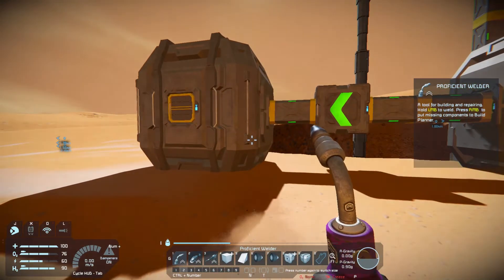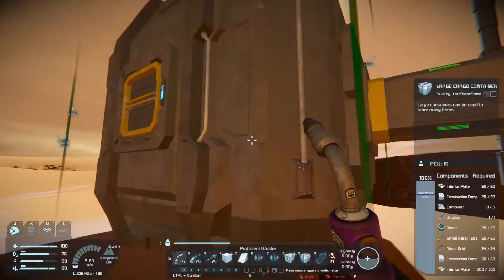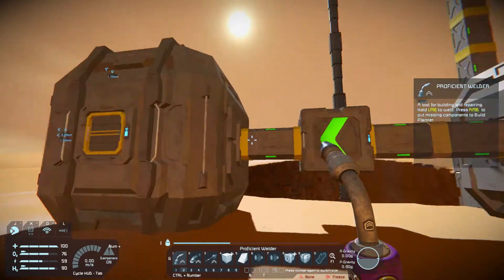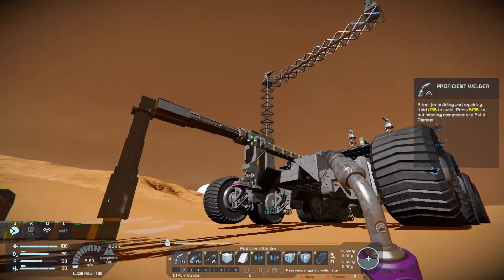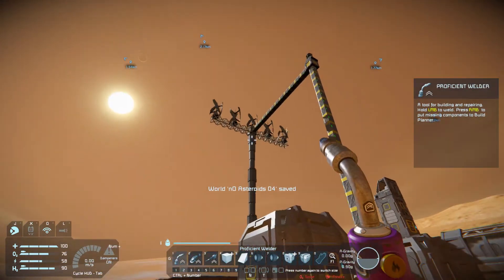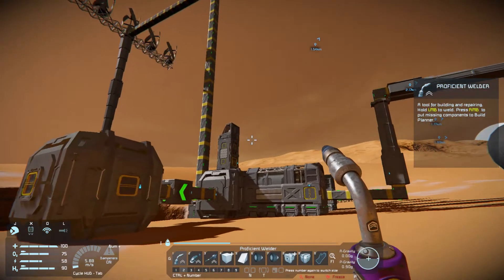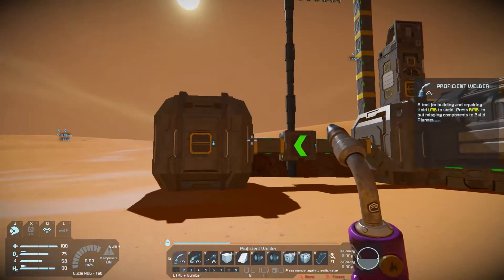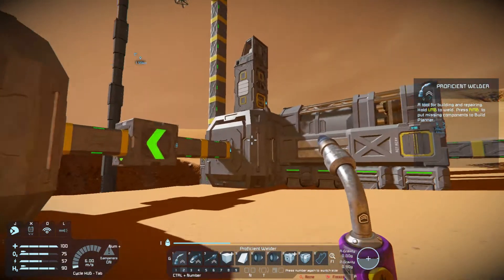Once you separate it, then you can rename it, and then you can actually delete it. Because just now I named it, chopped it off, and deleted it, only to find out everything was gone except for the crawler itself. It's separate right here, and a lot of this stuff — I think up to there — just completely got deleted. So I had to quickly scum load because that was not supposed to happen.